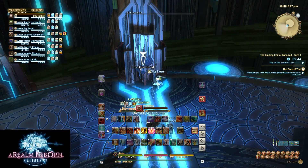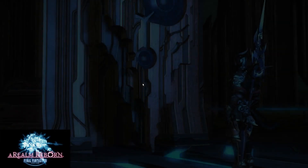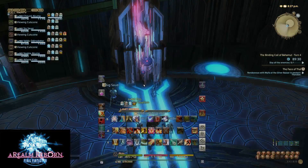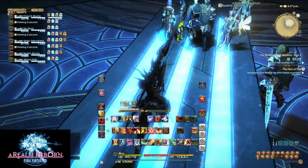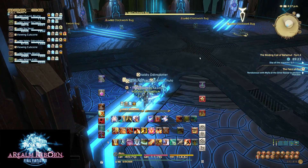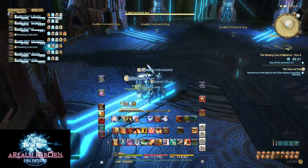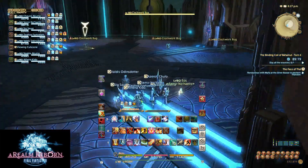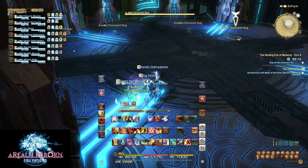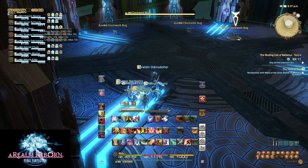Hey guys, Chunji here with the third installment of the Binding Coal Bahamut, Turn 4. I'm going to do something a little different in this video — instead of just giving you a ton of information right off the bat, I'm going to break down each phase with you as my raid does it, as well as give some general tips and hints with Dragoon playstyle. There are six phases in total, and in each phase you get one minute to complete it. If you don't kill the first phase within one minute, you'll have both phases to deal with, and that can be a huge issue since this is a DPS race.